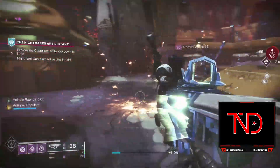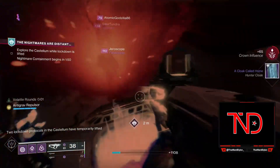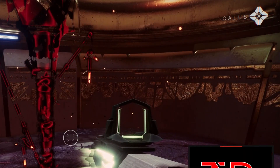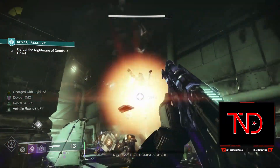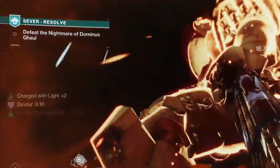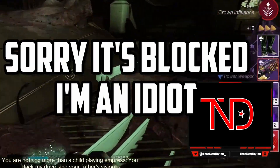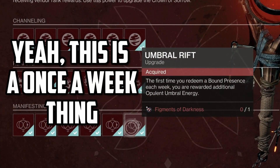Season of the Haunted has, in my opinion, the toughest umbral energy to get, as you basically need to grind out nightmare containments and hope for opulent keys to drop while you're in the Haunted Leviathan. One full run netted me nine umbral energy, which is not bad, but also don't sleep on running the severed missions as well. I ran the Resolve mission, which is the last Caiatl one — it's pretty fast — and I got 18 umbral energy plus one red border weapon. I don't know if that was particularly good RNG, but that's pretty good rewards right there.